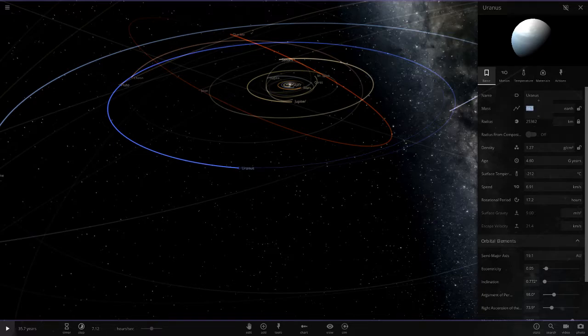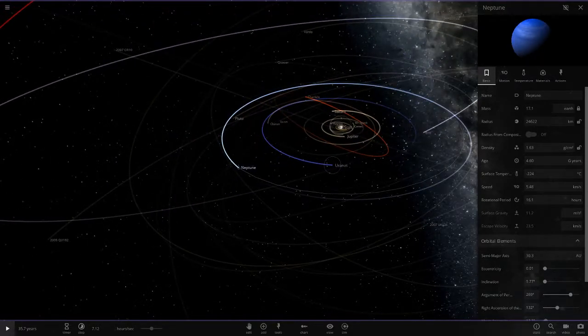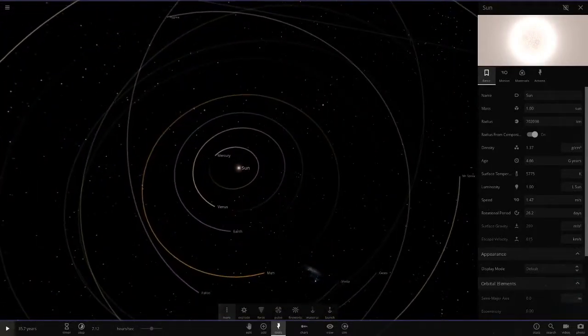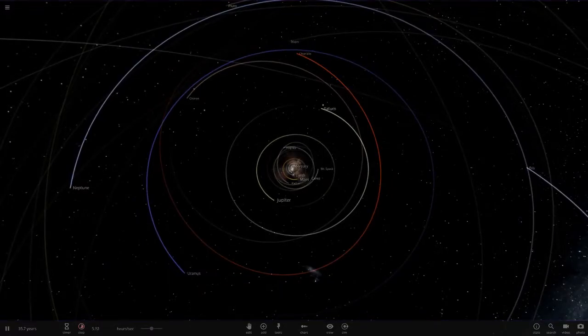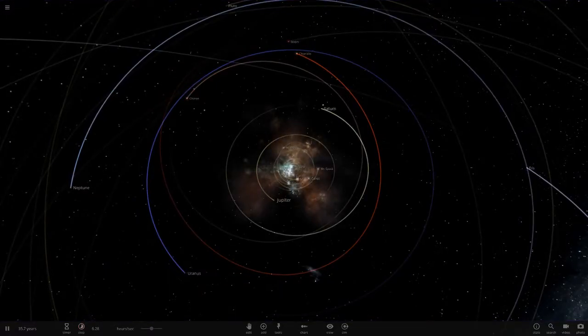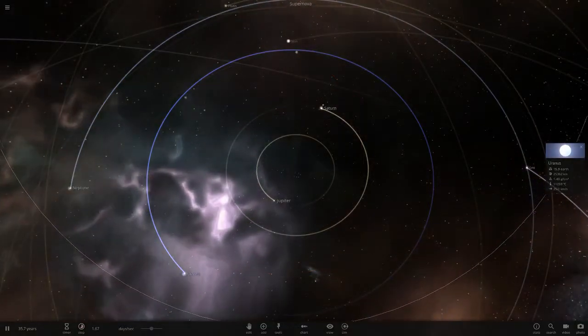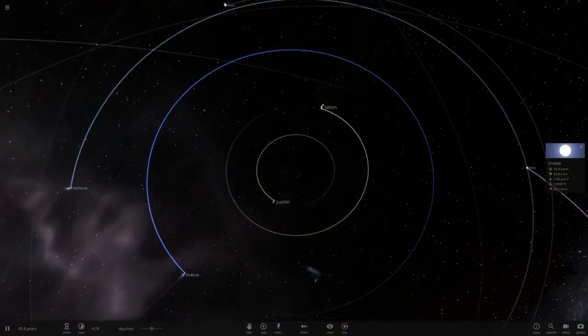So 16 Earth masses — that's one mass less than Neptune now. Let's see if that one mass makes a bit of a difference. Actually, while we're doing this video, we can also put Neptune to the mass of Uranus and see if it would survive as well, so that could be interesting. Uranus, you're going to survive this time — 16 Earth masses.